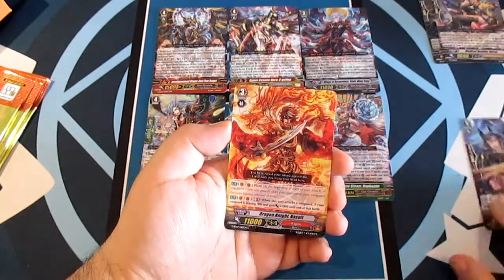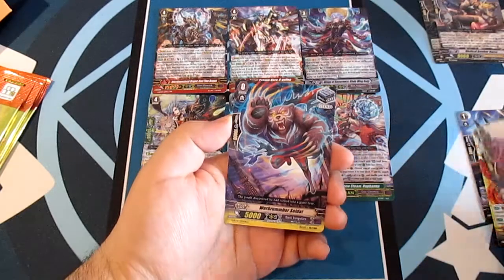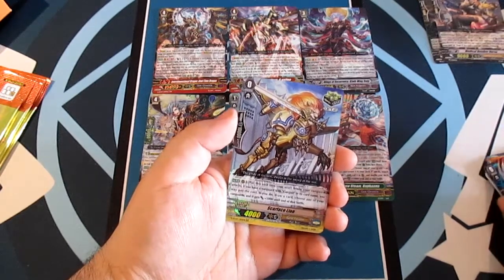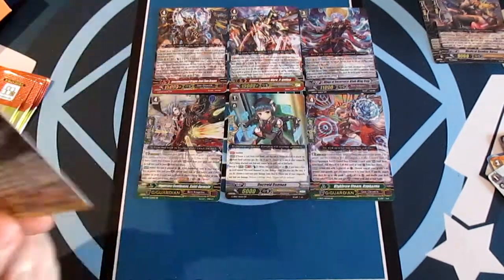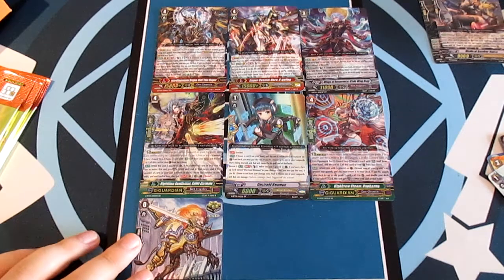Comburst Vampyr, Dragon Knight Basuid, Serpent Charmer, Werebrum Burst Soldat, and double rare Scarface Lion — the critical trigger for Gold Paladin. I need four of these. That's a good pull — I'm happy with that.